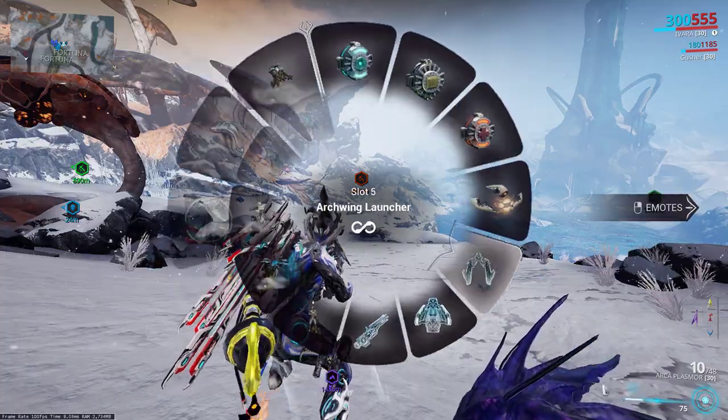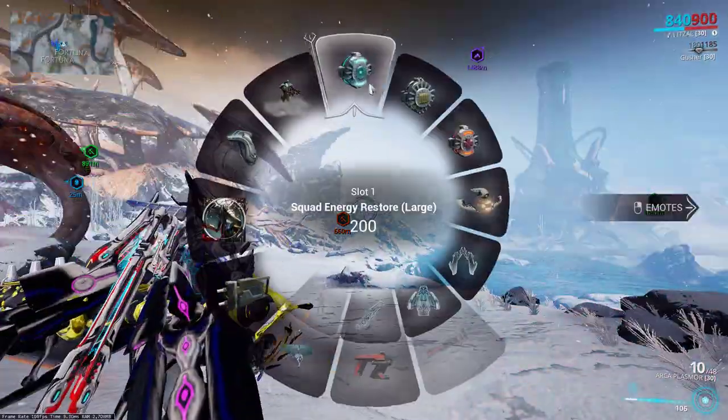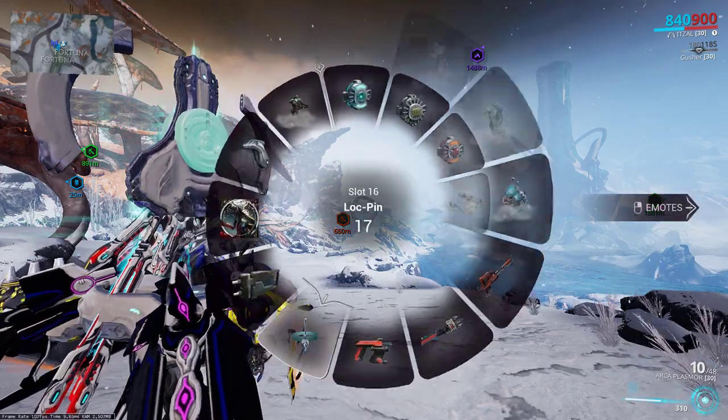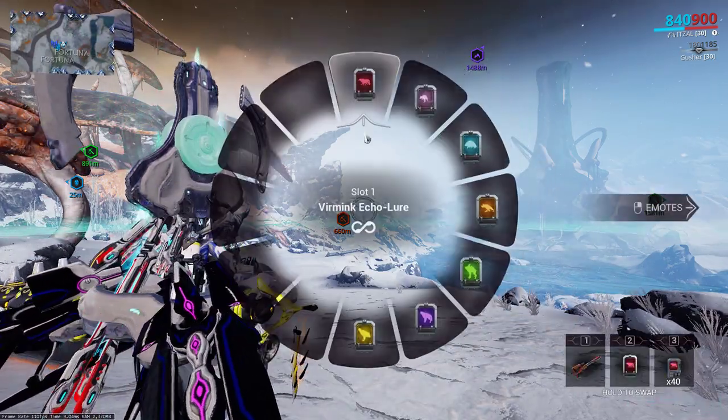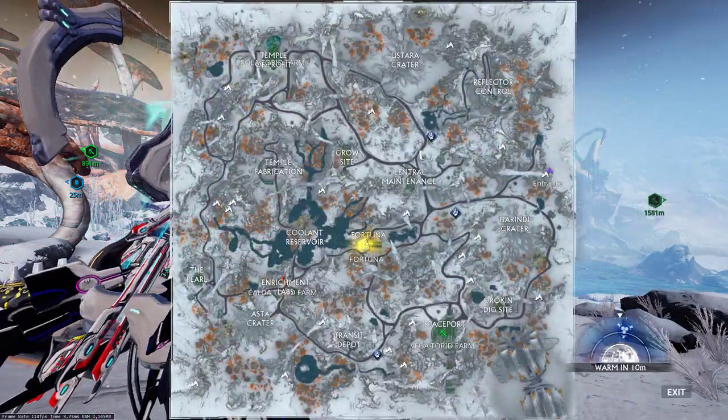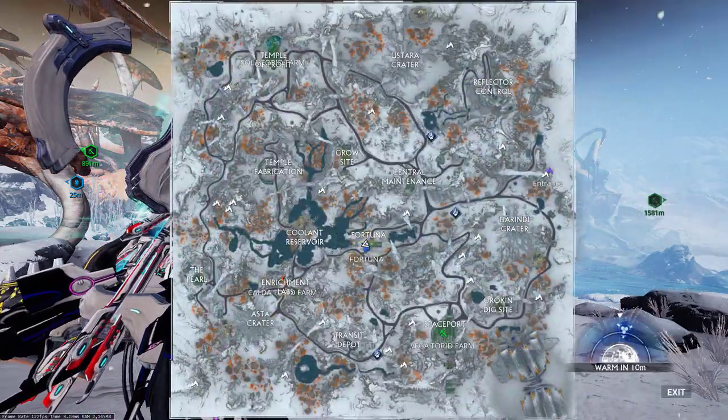If you have an Arc Wing, you queue up your Arc Wing. Pop a couple energy pads. You look at the M on the map. After you pull out your Trank rifle, hold 2. Get out your Kubrodon echo lure. This ensures that you only see the Kubrodon locations — as you can see we have 3 on the map.